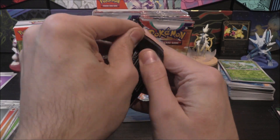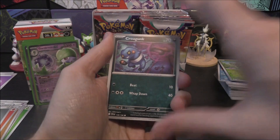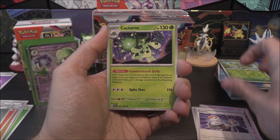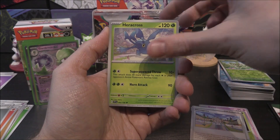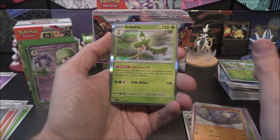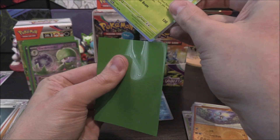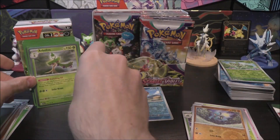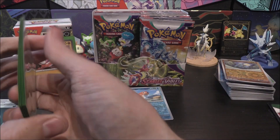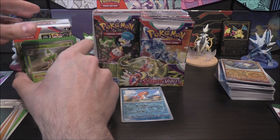Next pack: Krogunk, Dedenne, Kirlia, Switch, Cacturn, Mezooza, Heracross, Cacturn Reverse, Riolu Reverse, Arboliva Holo with Dark energy. Hmm, we're slipping and sliding now — the cards keep moving around. This didn't happen in the first video.